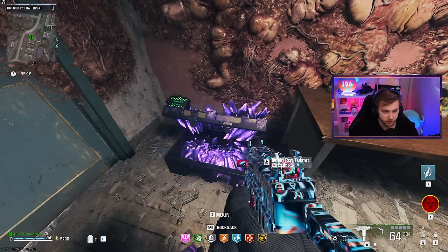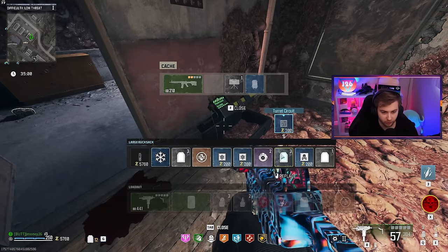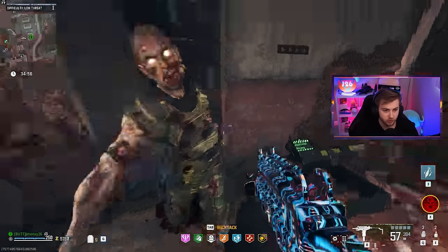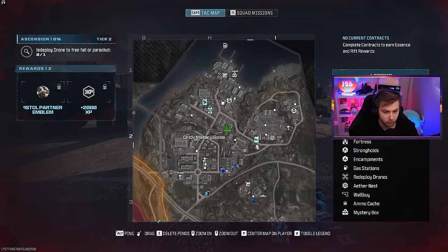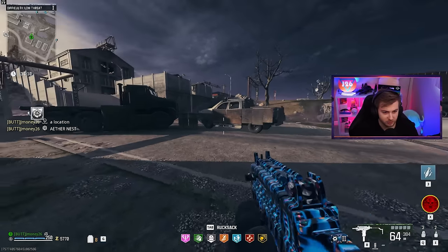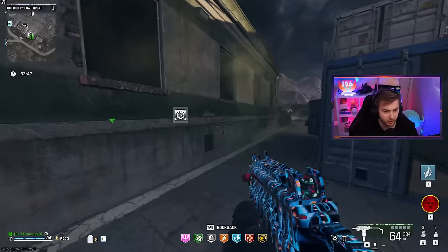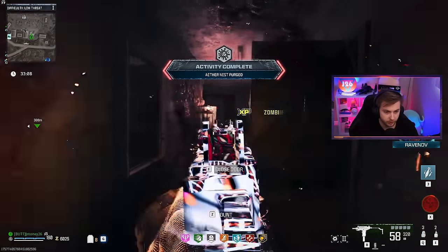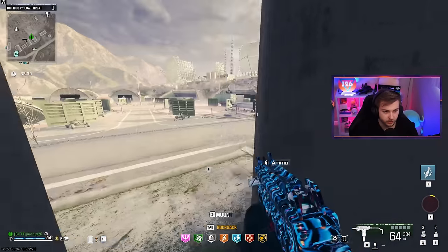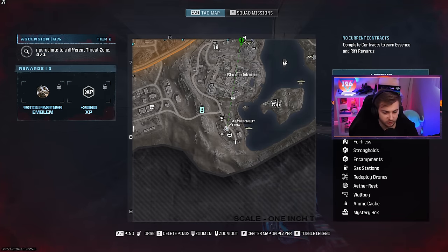There's some more circuits, let's go. This is actually getting us a lot of stuff pretty quick. We're basically full on them now, maybe like one or two more and we'll be good. Let's do one more stronghold and hopefully that'll be enough. The aether nest respawned - we can just go back and forth doing these same ones. We cleared out the nest but there's no circuits in this one unfortunately. We've depleted this area, let's keep heading on to some other ones.